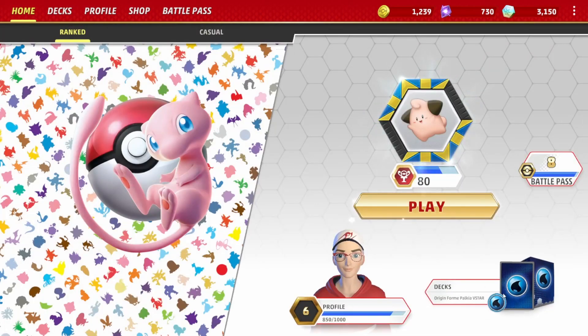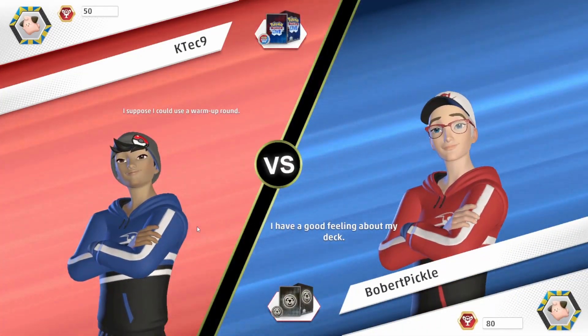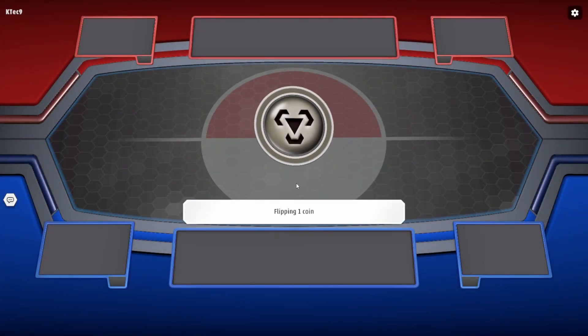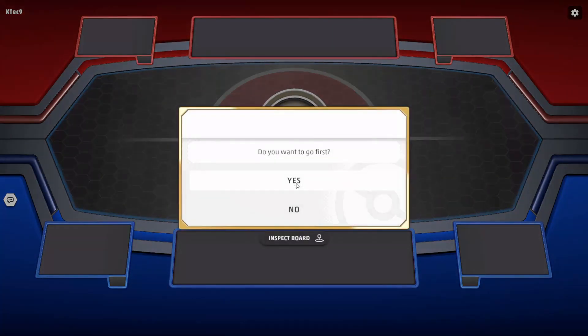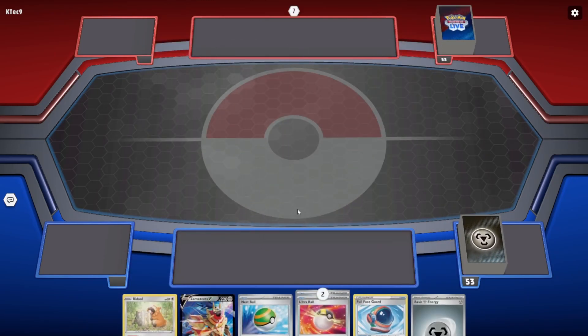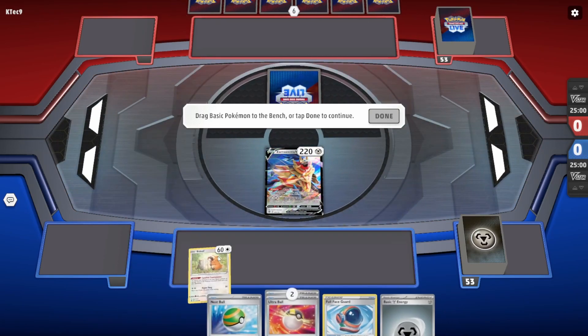We're going to go home, we're going to play with the Dialga first, go ranked and get straight in there. I'm going to call heads on the coin flip — and we go second this time. I think that's the first coin toss we've won on camera! We've got some cards — let's put those out onto the deck. I'm going to put that one in play and put that one onto the bench.